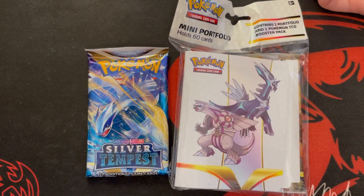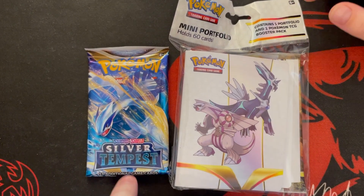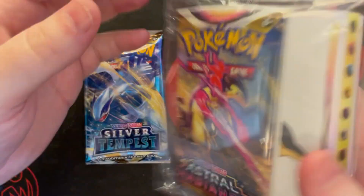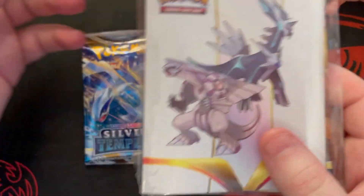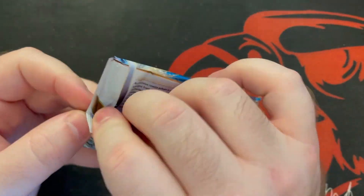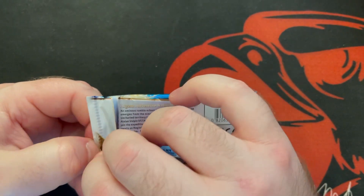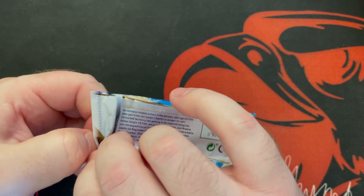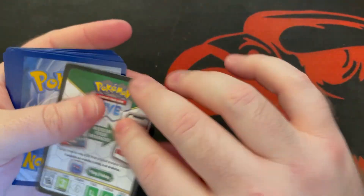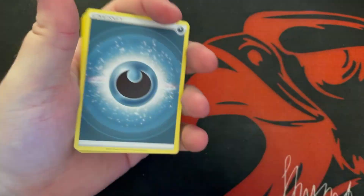Hello everybody, welcome back to daily booster pack opening. It is Friday, which means bonus — today we'll be opening up the Silver Tempest pack and also the mini portfolio Astral Radiance. Let's do Silver Tempest first. Yesterday was a great day — opened a Cricket Tune V card as well as a hollow trainer card with the V-star power. Very awesome! There's your code, let's get it started.